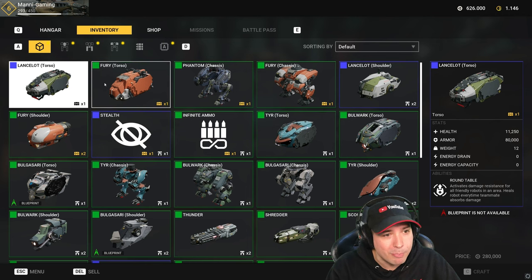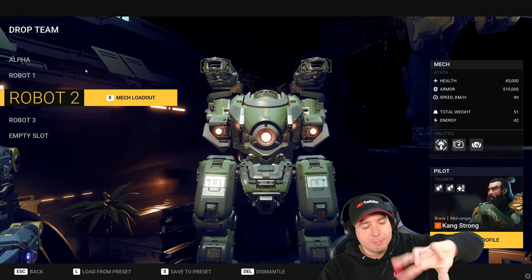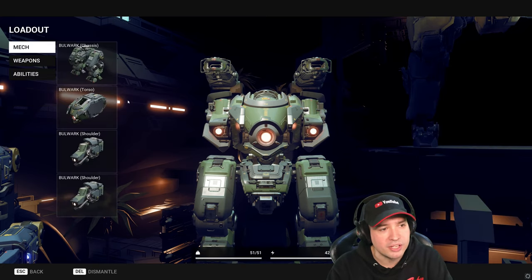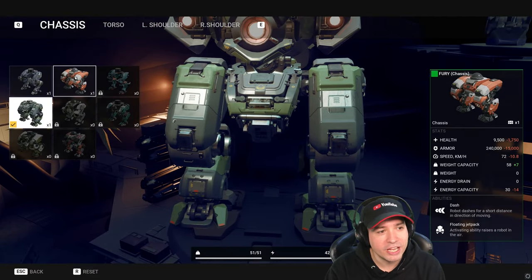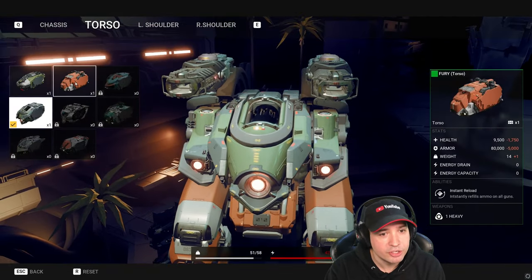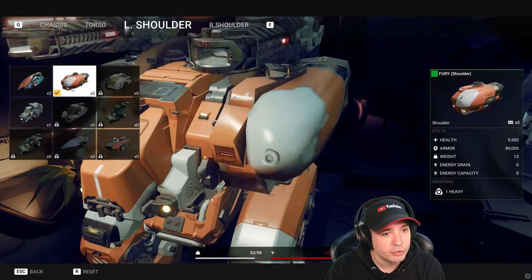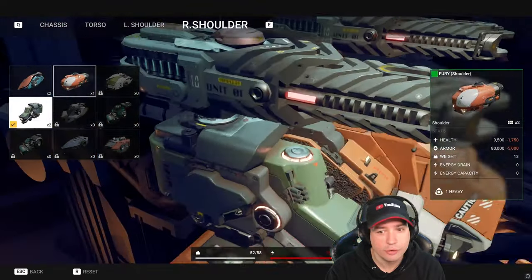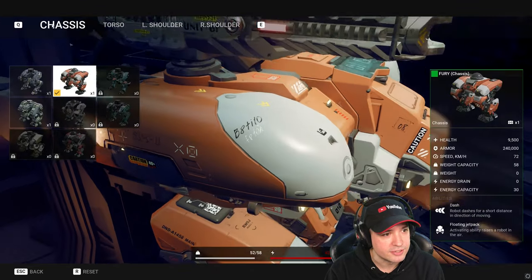That's my inventory with all the parts we have. I want to get into the hangar here. I will swap the Bulgazari for it, because I need the heavy weapons anyway. So we're taking the chassis of the fury, now the fury torso, then the fury left shoulder and the fury right shoulder. And now somehow we're over-energized.